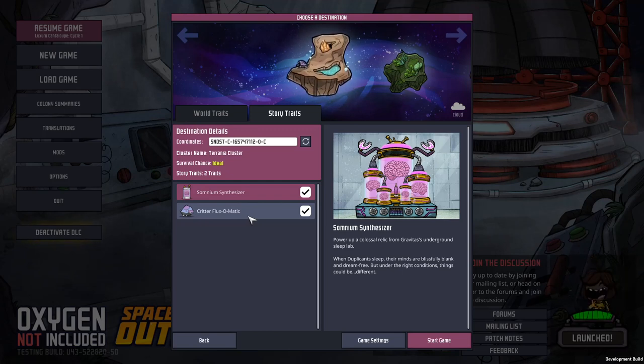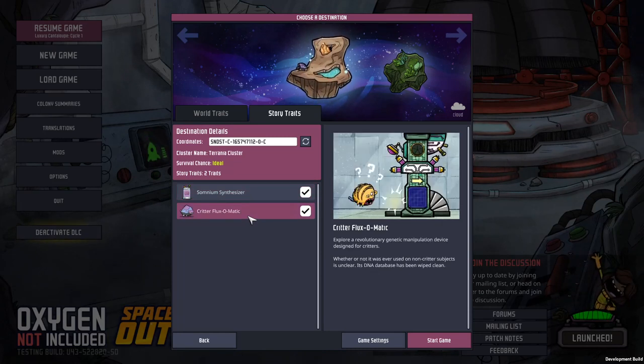Now to get straight into the new content, let's start with the story trait system. It's not very clear what this actually involves, as there is very little information given in the post. But there are two new buildings that can be found on the map, which are the Somnium Synthesizer and the Critter Flux-O-Matic. The Somnium Synthesizer is the bigger and flashier of the two, and brings some new elements with it.